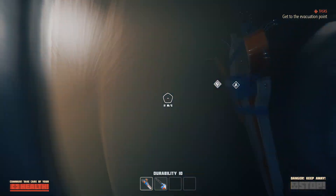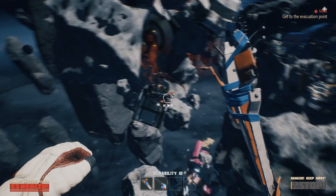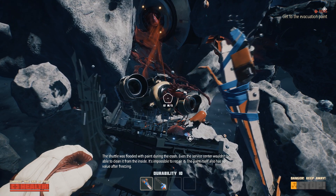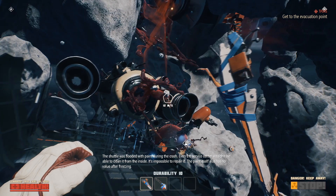The lead paint blueprint can be located in a locked box below the starting ship and to the left at a wreckage. You will need the smuggler's eye to open the locked box via eye scanner, which is nearby. Lead paint is required to build the radiation suit to complete Chapter 1.